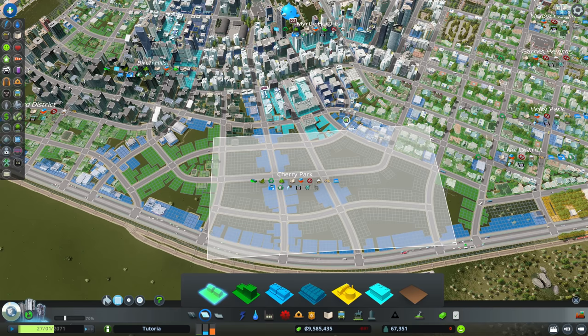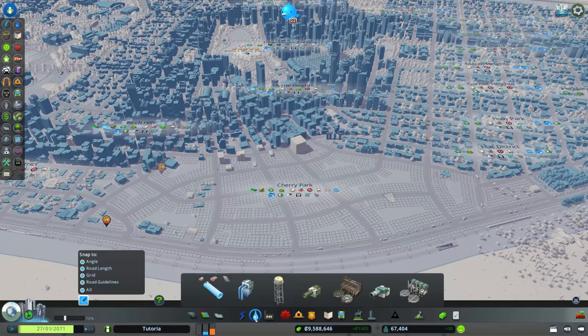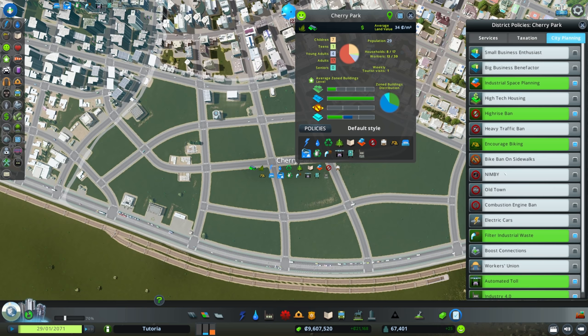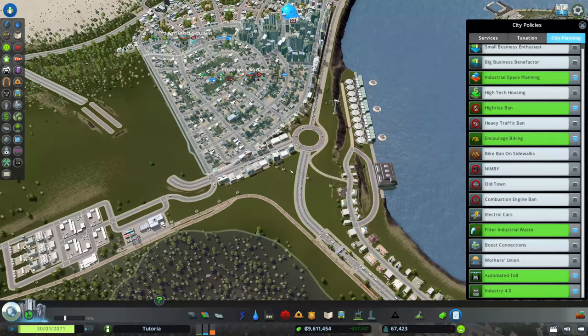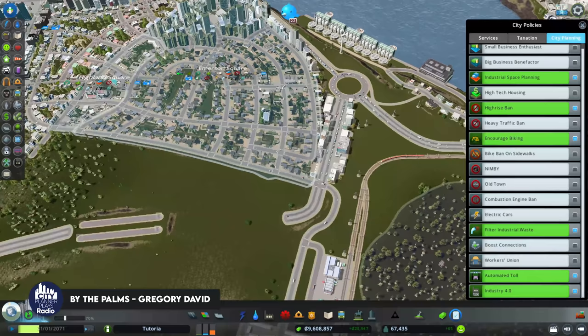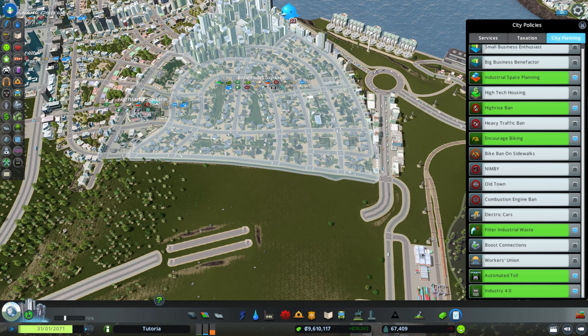We'll have corridors of commercial through here. Now this is a green area, so we'll set a power and water utilization policy for this district, and we will have electric cars but won't ban combustion vehicles here. That was one thing hypothesized in the comments about Emerson Square — that the combustion engine ban there was making it impossible for combustion vehicles to use that road.